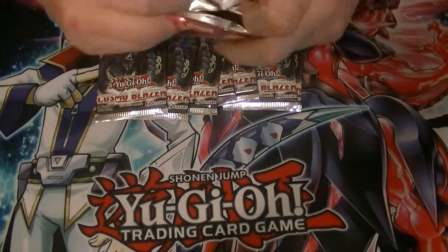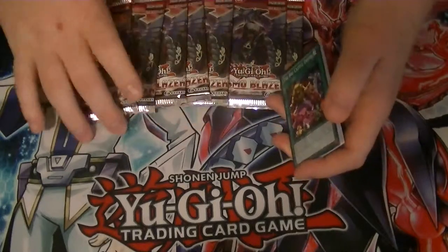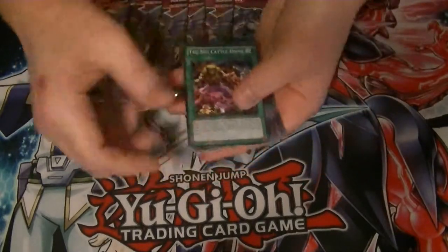Alright, Cosmo Blazer — hopefully I can pull something really cool like an Ultimate Rare, like Breakthrough Skill or even Bear, or maybe some Mermouse stuff, so here we go.